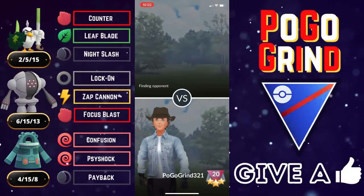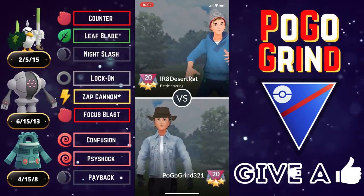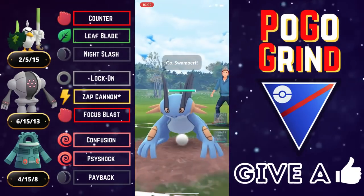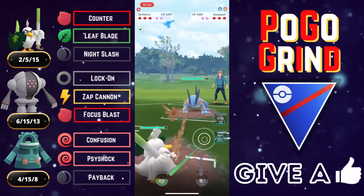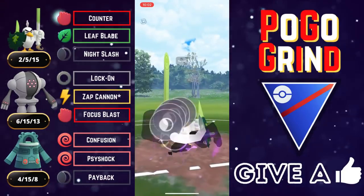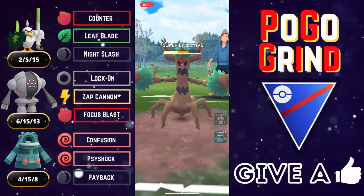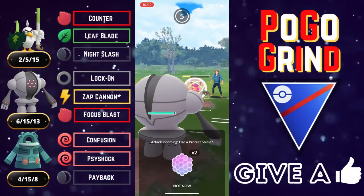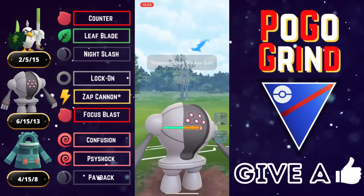This team was tons of fun. Bronzong definitely did not disappoint — it is relatively bulky in the Great League, which is definitely what you need if you're running Sirfetch'd on the lead. We are met with a Swampert — they want to stay in and try to catch the Leaf Blade, but we're not falling for that. They come in with a Trevenant, so we get off a super effective Night Slash — that does quite a bit. We build to another one, bank it, and make a play into our Registeel to tank what could be a Shadow Ball. We were hoping it was a bait, but they go straight for the Shadow Ball — and they get to another potential Shadow Ball.